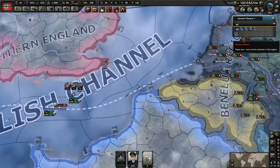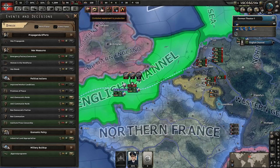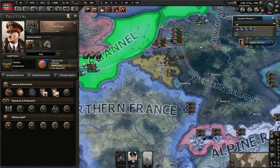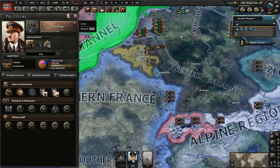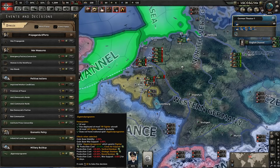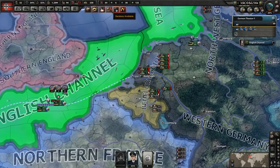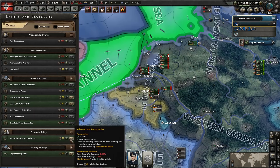We ended up having a naval combat - oh, it's just convoys. We're sinking some convoys, which should let us get a little bit of naval experience and some experience for our ships as well. It's a bummer I didn't have the political power stocked up so I could have used it to take advantage of this short war. Looking at decisions - this one reduces the production cost of fighters, but it's just terrible, we don't want to do that. There's also industrial land appropriation, which we don't want to do right now either.